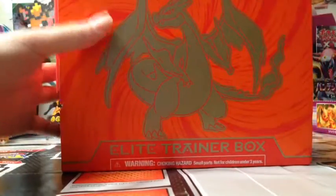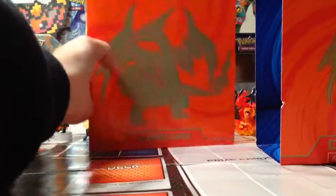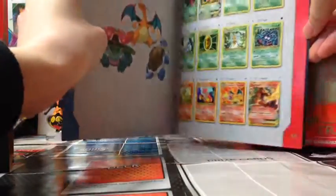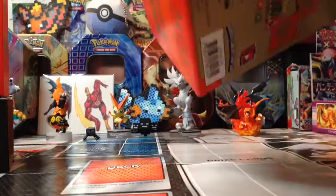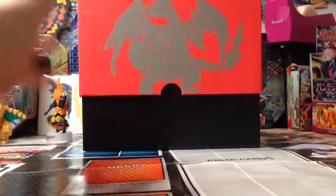So let's slide this part off. Here's a little player's guide thingamabobber. Let's see, is there anything good in there? It's just the card stuff. What cards are there? Ooh, it looks so cool in here. There's like Raichu, Venusaur, Charizard, all the Mega Evolutions. It's kind of dark, might not be able to see that. Let's set this on over, take the bottom part off. Boom. Elite Trainer Box. Woohoo.